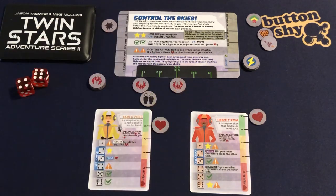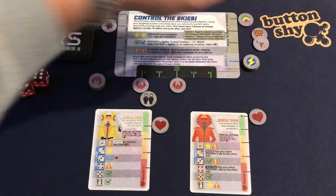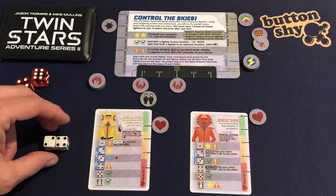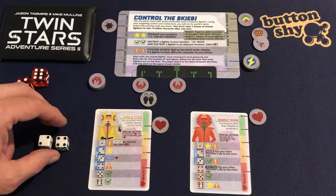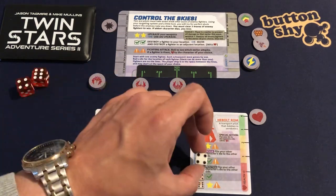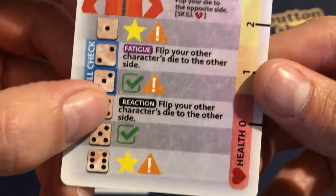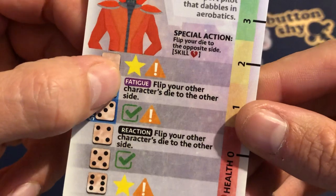We got a combo straight away on the first dice — pretty lucky. We've got a two and a four. I'm going to place the two on one character and the four on the other. This is another new feature of Series 2 character cards — we have reactions and fatigues. The reaction is an optional action and the fatigue is a compulsory required action.